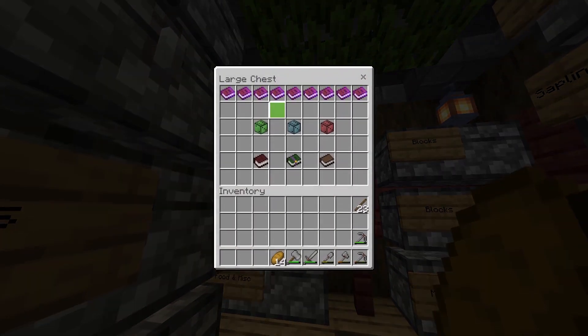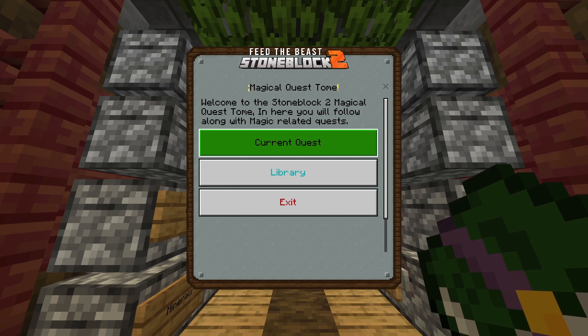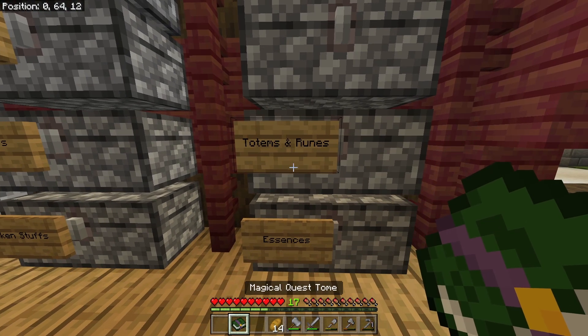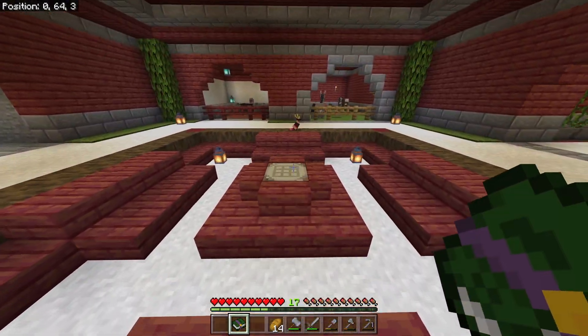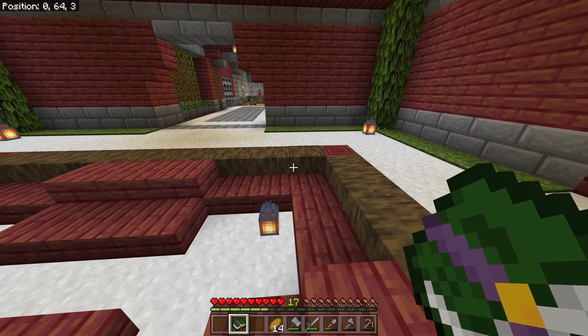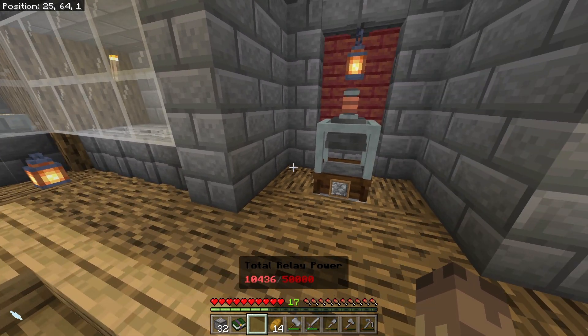What we need to do is get into a bit of magic today. The sole reason I want the cloche is to get iron automatically because I'm sick of sieving up gravel. We've got a load of relay power, so I need to craft up four elemental seeds. What's the actual recipe? It's a load of runes - quite expensive. If I look at seeds, we need air, water, earth and fire.